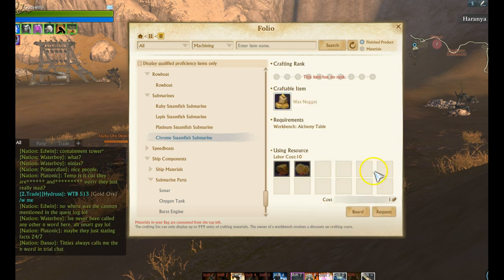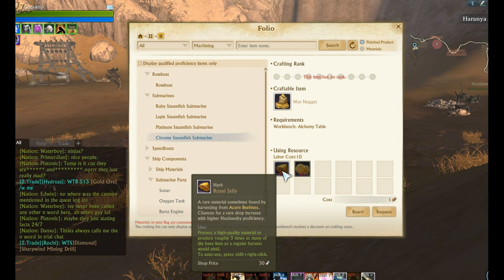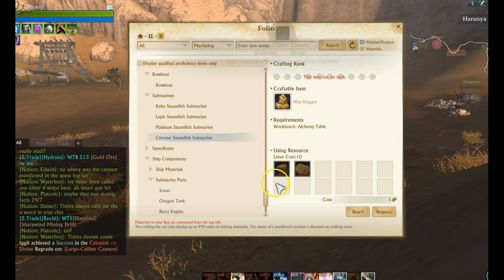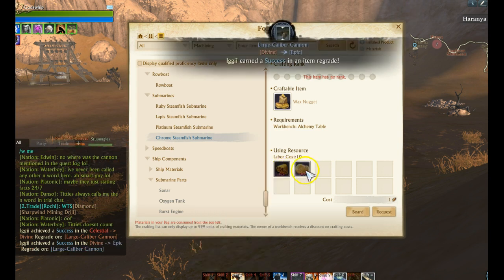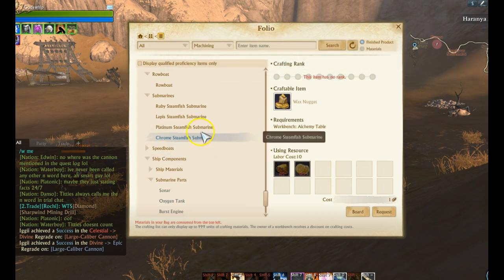The most expensive part of the craft is the wax nugget, which requires two royal jellies. That's why you see royal jellies selling for insane prices on your server — upward of 500 gold on certain servers. These come from beehives, which have a very low drop rate. Beehives are essentially like thunderstruck trees and can only be harvested every three to four days. They also cost a ton of labor and are land-intensive because beehives have a big footprint.